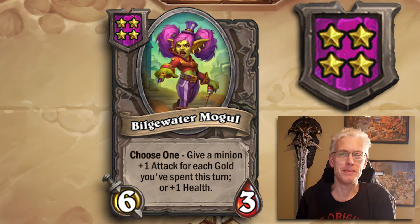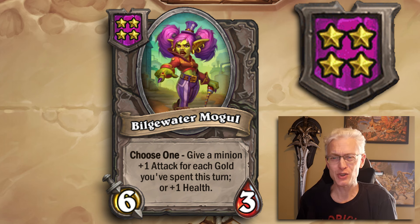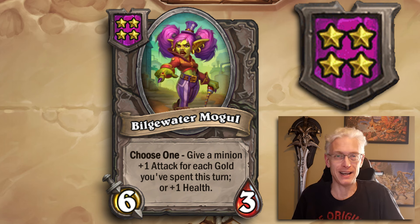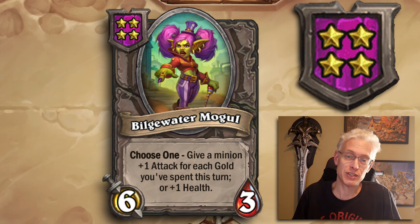Tier 4, 6/3 — Bilgewater Mogul. Choose one: give a minion plus one attack for each gold you've spent this turn, or plus one health. You can't use Bran to cheese it anymore, but if you've spent a lot of gold you can choose exactly what you need — lacking health, buff health; need attack, buff attack. Versatile, and you know exactly what you're getting. Phenomenal card.